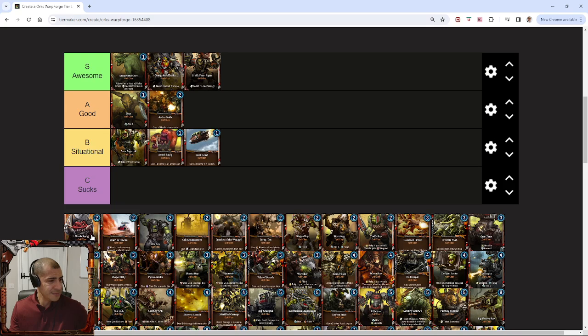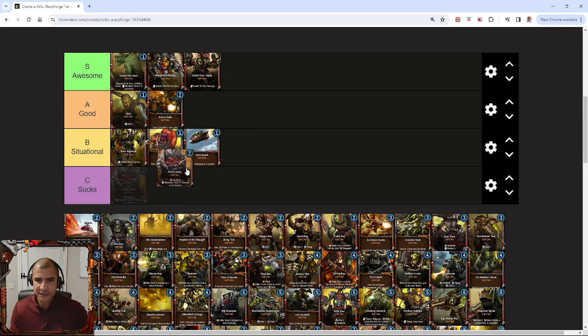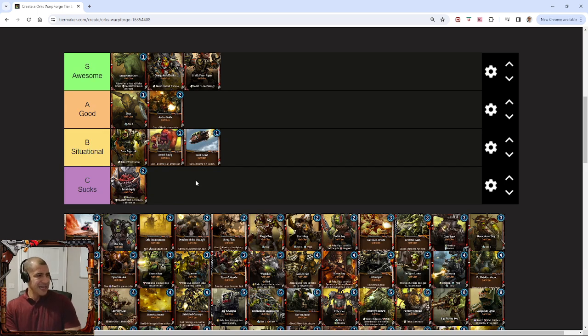The Bomb Squig — I am not a fan. This might be surprising to people, but I actually think it sucks. You could say it's situational, but the main situation where I think it's good is combined with the Ork Knob, because with the Ork Knob this thing gets flanked, and in that situation it's essentially another cheap AoE. But outside of that one combo, I really don't think this is very good at all. It's very slow — your opponent gets to react and play around it effectively. In practice, it's a lot worse than it looks on paper.